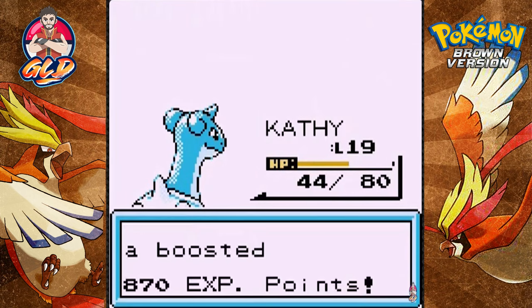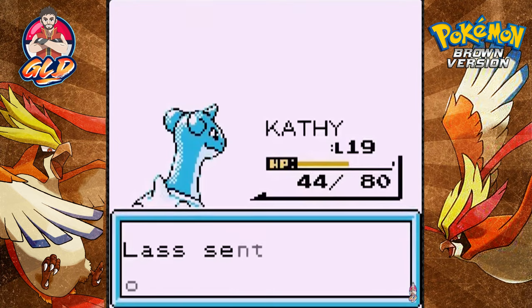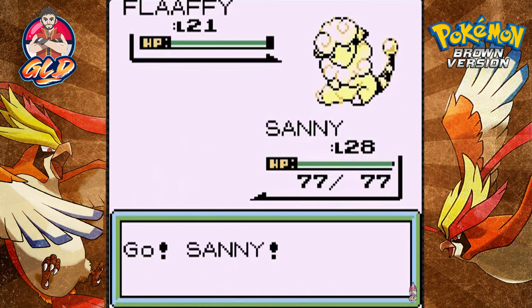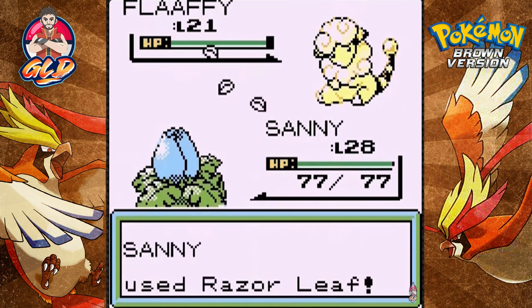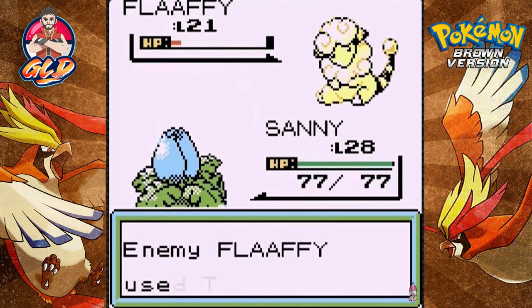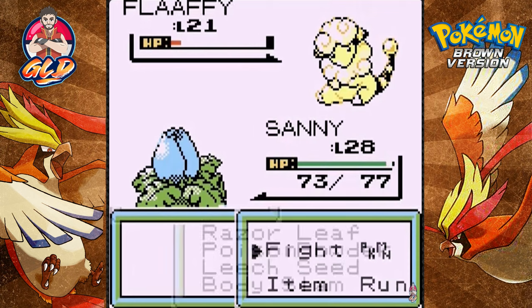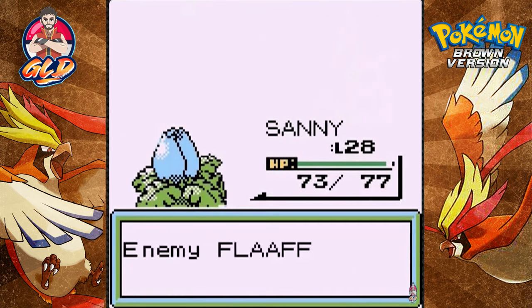Bubble Beam gets the win! Now a Flappy is coming out — this is a new one. Let's go straight to Sunny. When are we going to start seeing actual Johto Pokémon? This is like probably the second Johto Pokémon I've gone up against. There's a critical hit — here comes Thundershock, and that doesn't work. Let's go for a Body Slam and we've defeated them.